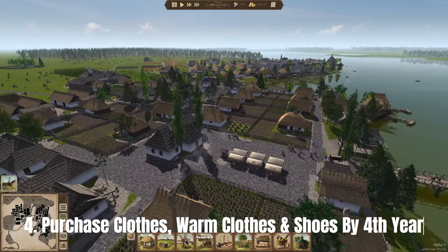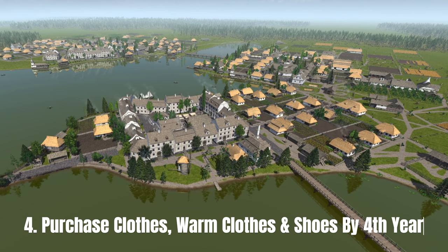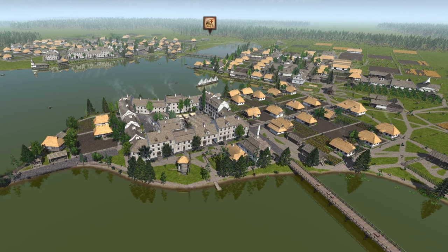Make sure to import clothes, warm clothes or shoes by year 4 and sell them at the marketplace or market stalls — that's important so they are always supplied with what they need. Ideally, get your own production of clothes and shoes going as early as you can, because it costs a lot to import all of that.